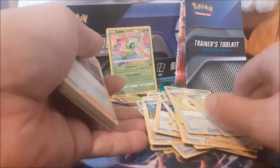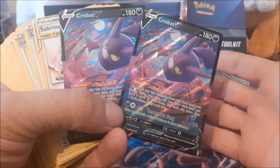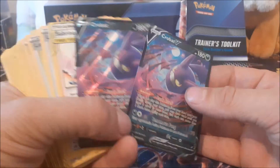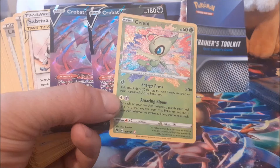That's everything in this Trainer's Toolkit. Thank you for stopping by today — hope someone gets those codes, which is really cool. We really buy this for the trainers and the Crowbats, and we got some luck with the Sableye. I'll see you all next time.